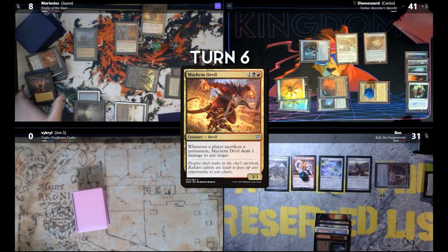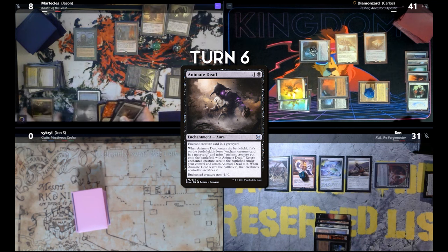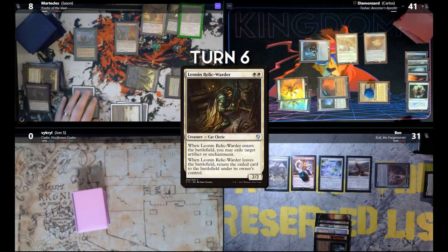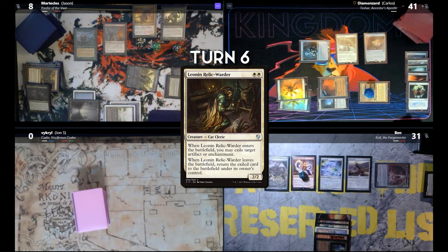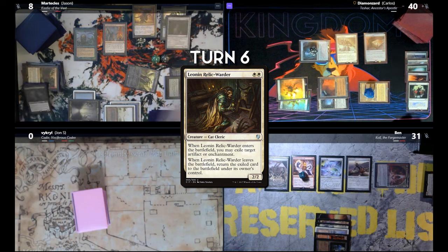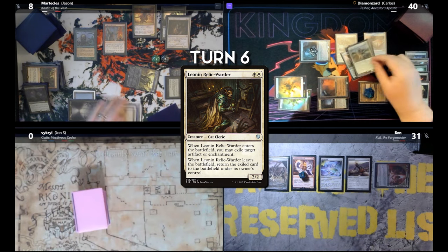Cast Mayhem Devil, exiling three cards. Cast Animate Dead, exiling three cards. Animate Dead will target Leona Relic Warden. When Leona Relic Warden enters the battlefield, it will exile Animate Dead, triggering me to sacrifice Leona Relic Warden, and Mayhem Devil will deal one damage to Carlos' face. Animate Dead comes back, targeting my newly-died Leona Relic Warden — achieving the loop of dealing one damage to Carlos 40 times. And then I'm going to deal 31 damage to Ben.